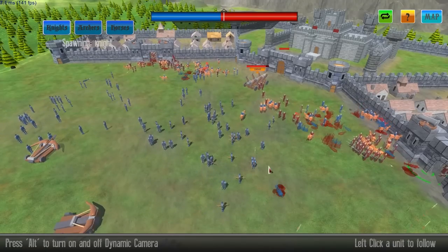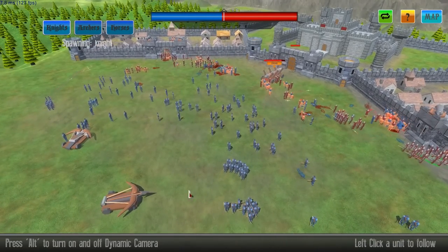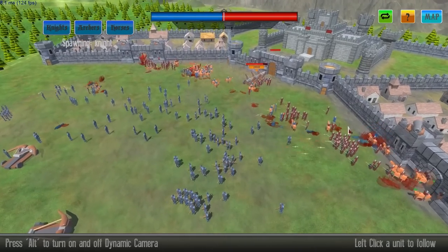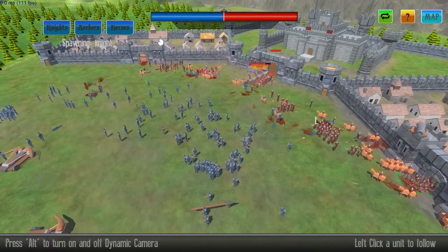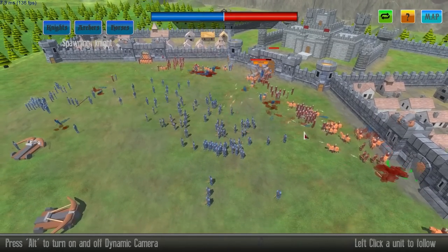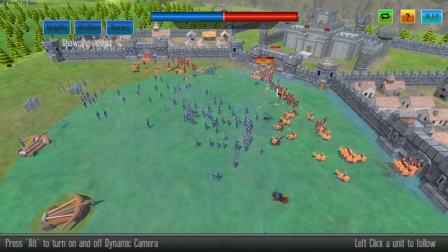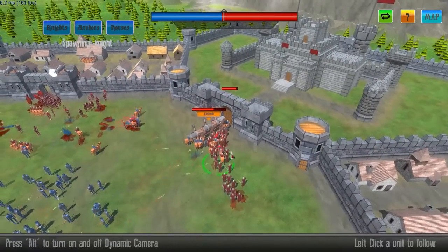Now we can switch over to knights. I'm obviously doing some friendly fire by just having the ballista blindly fire into the door, but this game is really bare bones and you need to constantly be doing damage against these units or they're just going to overwhelm you. I might as well direct my ballista to be a little bit more effective.